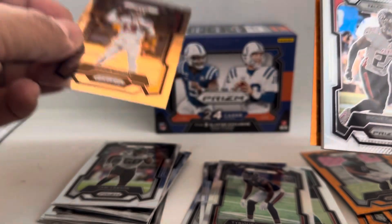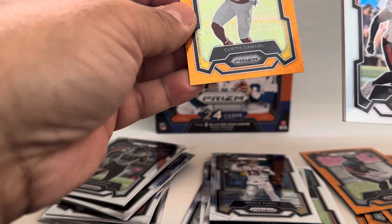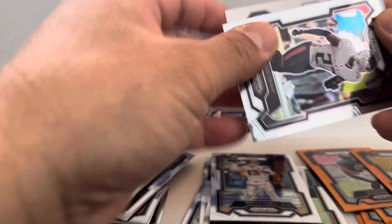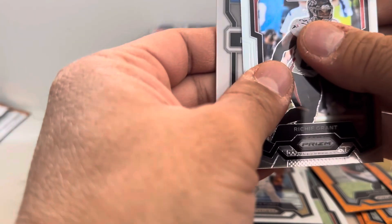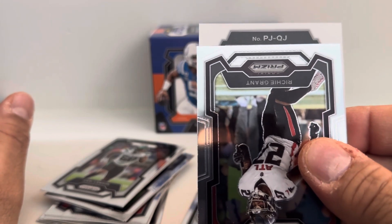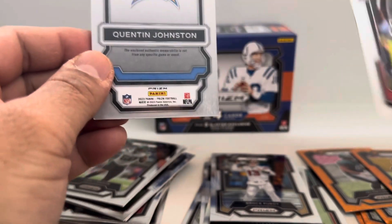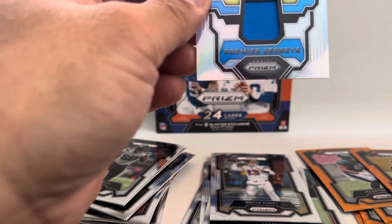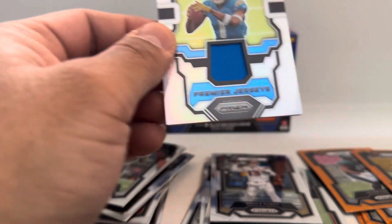Brock Purdy — not bad! Disco of Curtis Samuel, and our jersey is from QJ — Quentin Johnston, rookie card from the Chargers. Okay, a nice blue patch there.